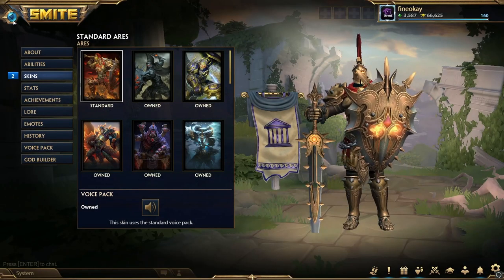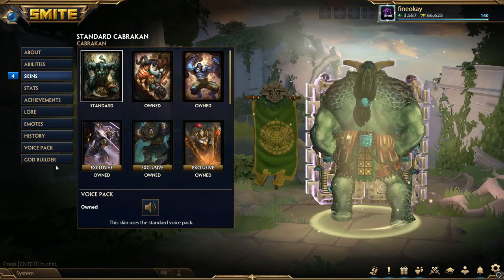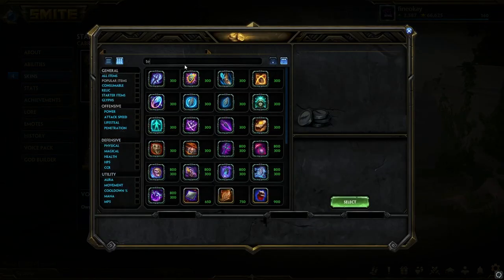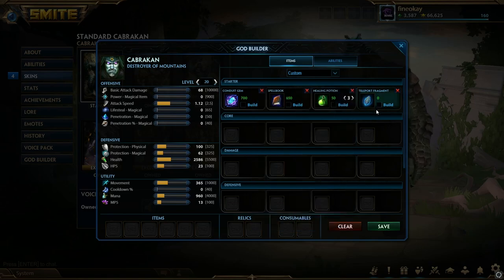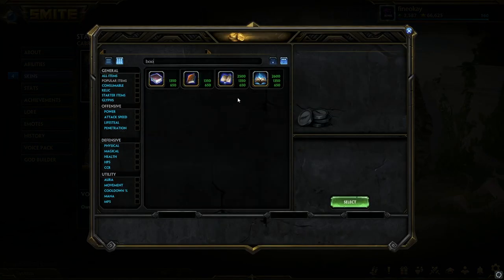The last guardian build is kind of exclusive to a Kabrakkan-type character, or just a character that can dive really hard and do a ton of damage — basically just Kabrakkan, maybe Cerberus or Atlas. This is actually a book build. You go Conduit again — if you're in a rough matchup go tier one Breastplate, if you're in a fine matchup you can get away with just going tier one Book and three pots. Teleport is really meta right now. If they have a lot of CC go Beads second; if not you can consider Blink. Then you rush Book of Thoth into Breastplate — a very strong combo — into Book of the Dead. These items give you a bunch of mana, which makes your Book of the Dead have a huge shield, and Book of Thoth mana converts to power.